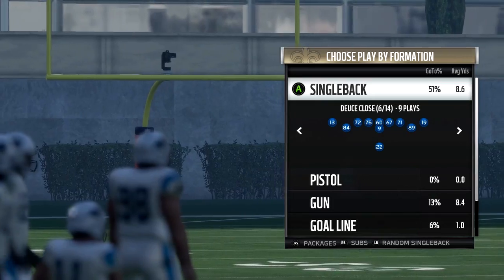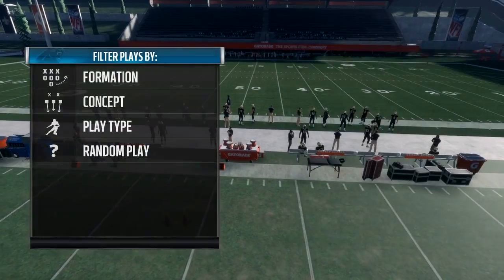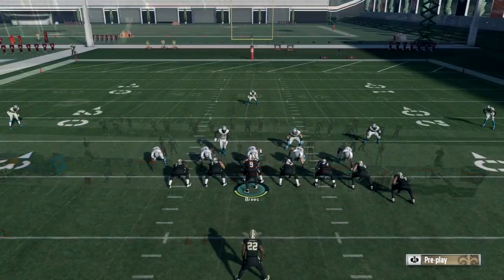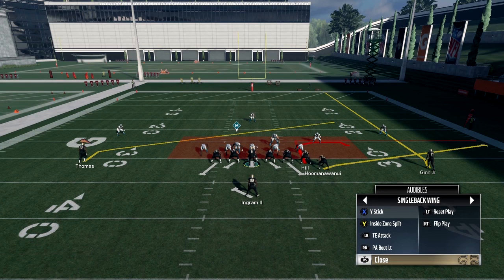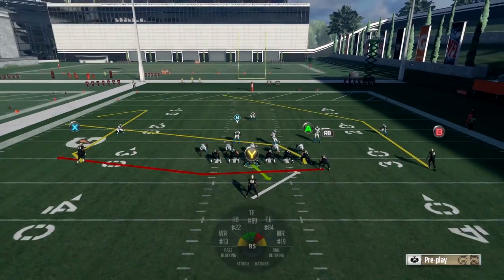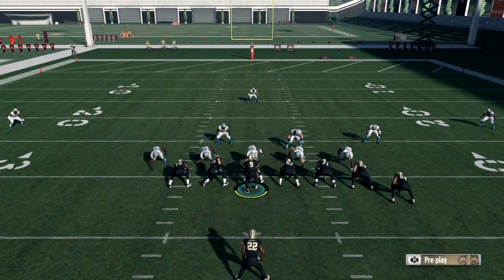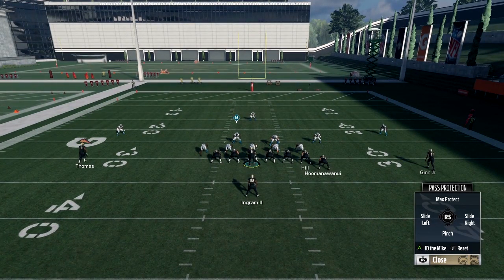Now you've got the run — what about the pass? Your audible is going to be PA Boot Left Tackle, or just call it LT. On this play, the post route that the B receiver is on is your home run hitter.